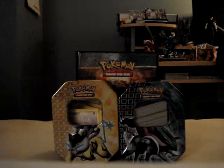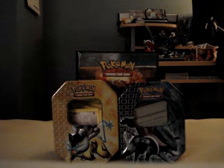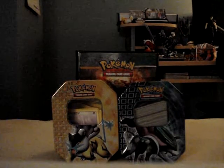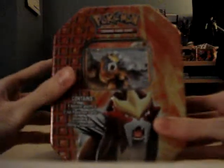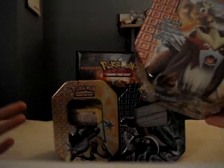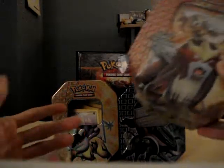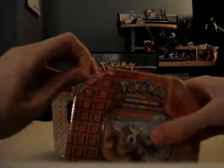Hey guys, it's the Pokemon Rhombus again. Went to Target as you saw in the previous video and finally got the last of the shiny dogs tin - or shiny beasts, or whatever you want to call them. I just call them dogs even though Raikou is obviously a cat and Suicune is obviously some kind of leopard. Entei is like a lion, but I still call them dogs - I don't care.